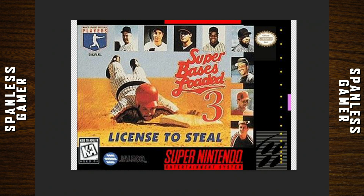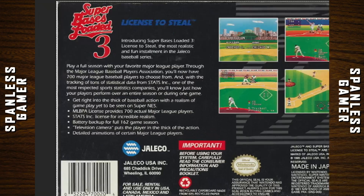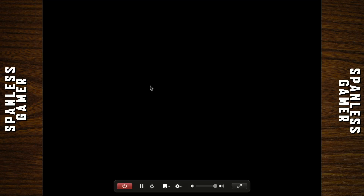It's the Major League Baseball Players Association. Back of the box: Introducing Super Bases Loaded 3, License to Steel — the most realistic and fun installment of the Jellico Baseball Series. Play a full series with your favorite Major League Player. Through the MLBPA, you'll have 700 Major League Baseball Players to choose from, but not the teams — it was weird back then. With tracking of tons of statistical data from Stats Inc., one of the most respected sports statistics companies, you'll know just how your player performed over an entire season during one game.